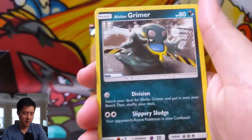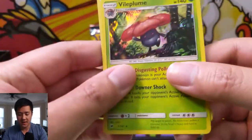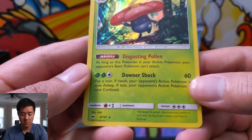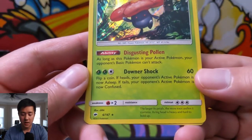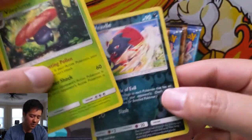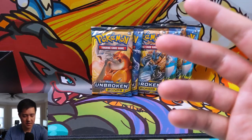Ledyba, Alolan Grimer, a Riolu running on the beach, Weavile for the reverse, and then a Vileplume — Disgusting Pollen: as long as the active Pokemon — whoa — is this the Vileplume that's the stall deck? Vileplume: as long as your opponent's basic Pokemon can't attack. Oh man, that would affect the Tag Team cards!